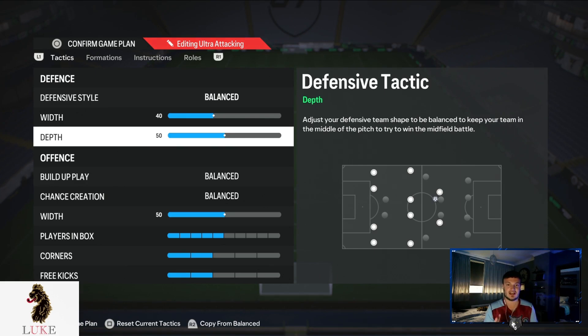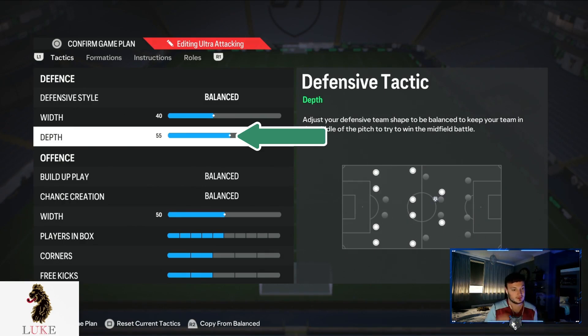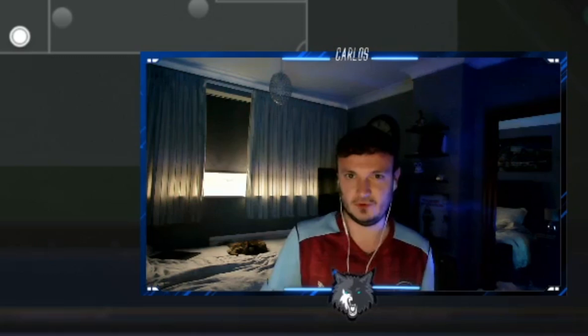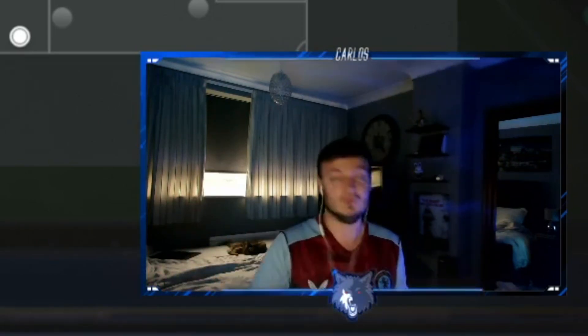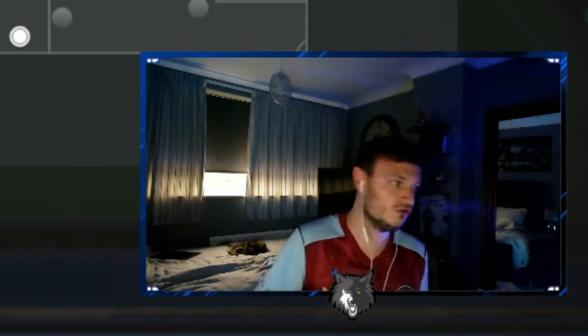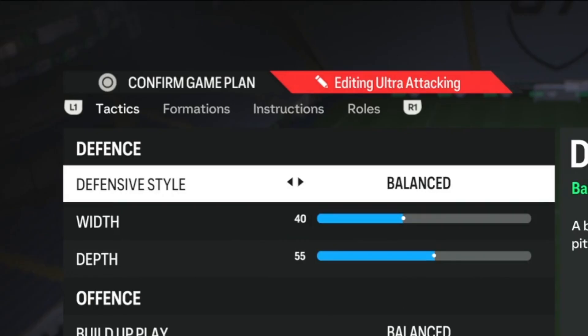For defensive depth, you actually have two options. I am using 55 depth because I like to be a little bit more aggressive, but not as aggressive as in formations with two CDMs. If you do want to be more aggressive you can use 60 depth. Anywhere from 50 to 60 depth works fine, but personally on the 4-3-3 number four variant, I'm using 55 depth — so balanced, 40 width, and 55 depth is my holy trinity.